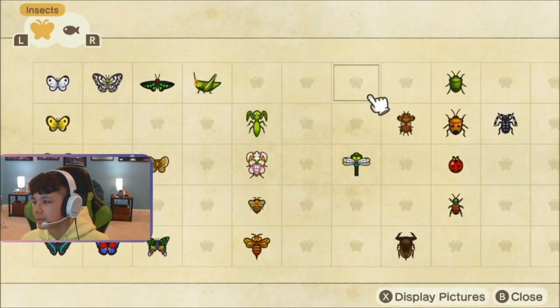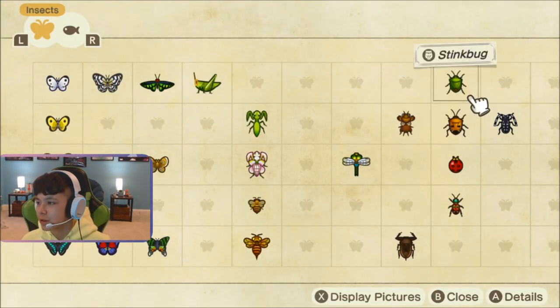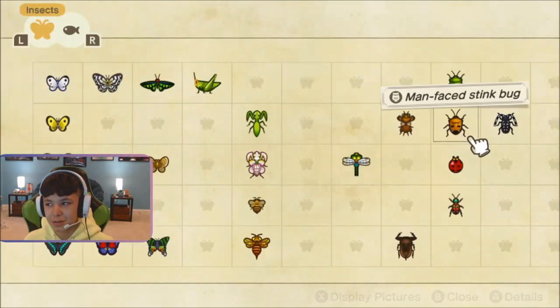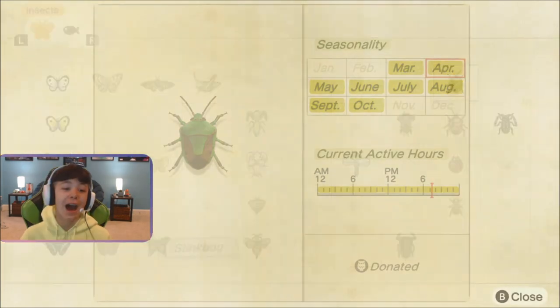I don't know why there's a man-faced stink bug and a regular stink bug. What's the difference? Is this one a man-faced and that one's a girl-faced? I don't know.